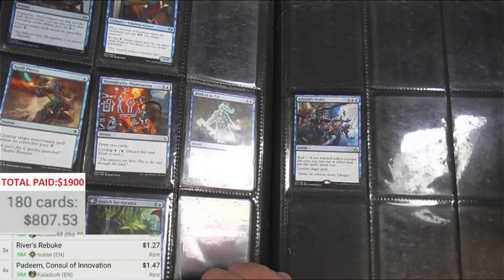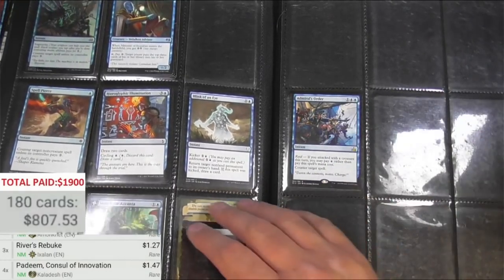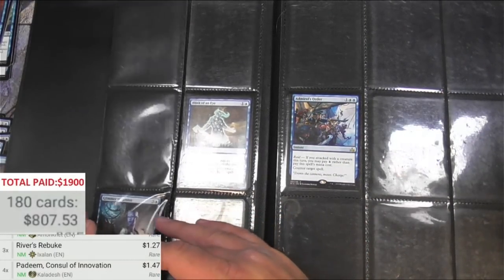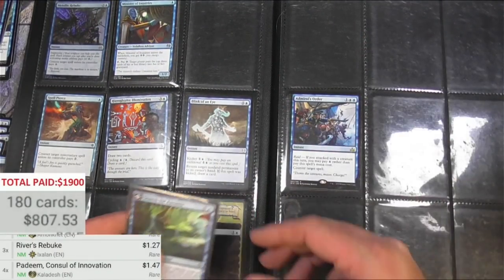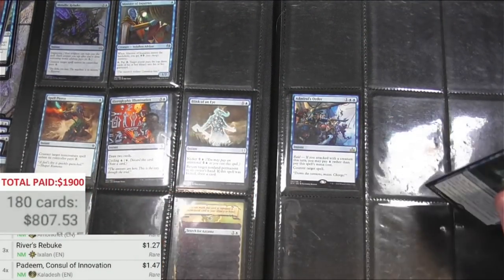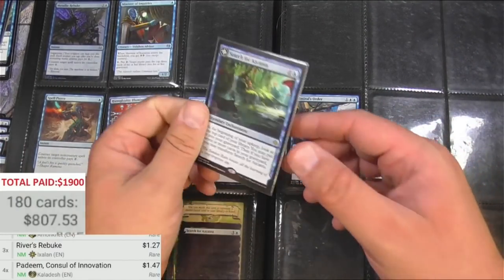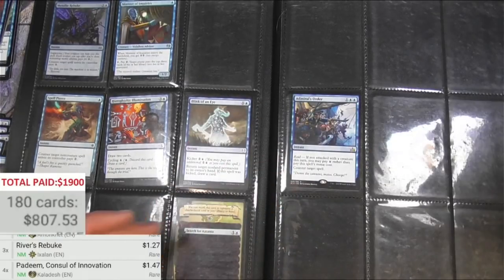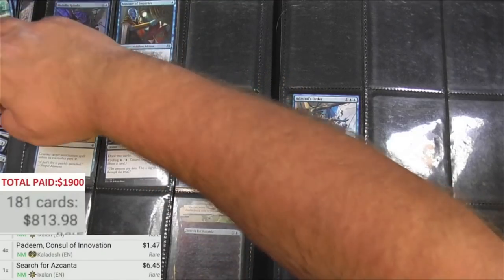There's Search for Azcanta — definitely nice. But then we got more missing pages. This was their blue stuff that they were reserving. I don't feel like it was picked — more like it wasn't filled in yet completely. So we just got one Search for Azcanta; the Sunken Ruin on the back. It's only $6.00 — I think it was more when it was in Standard.